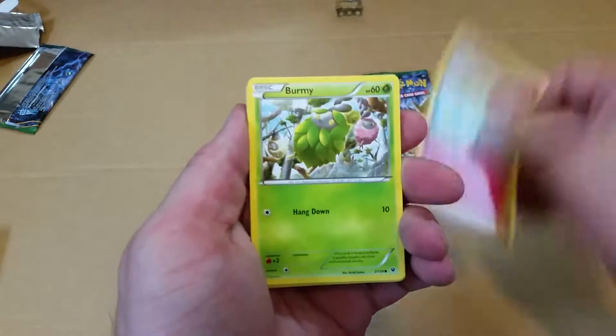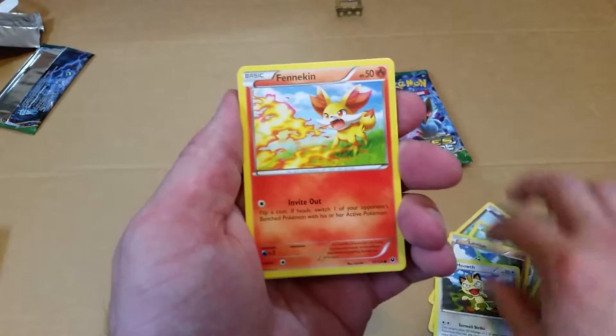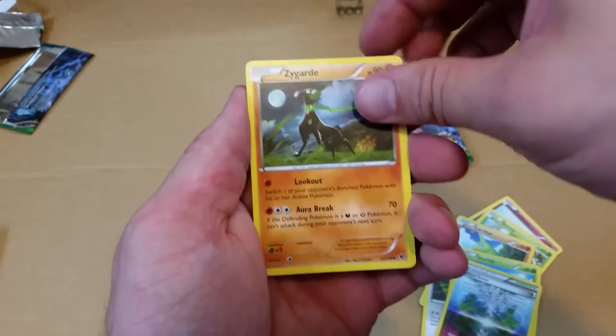All right, there's a Cottonee, a Burmy, Larvitar, Meowth, Fennekin, a Shuckle, a Chaos Tower, and a Zygarde.